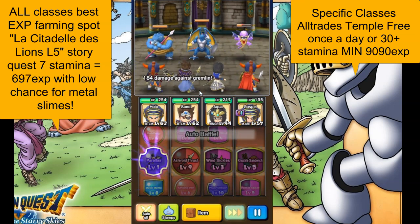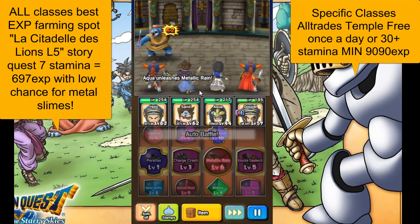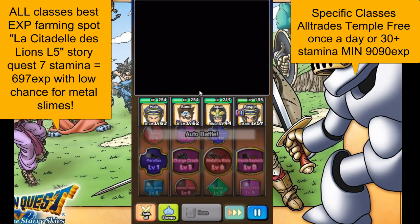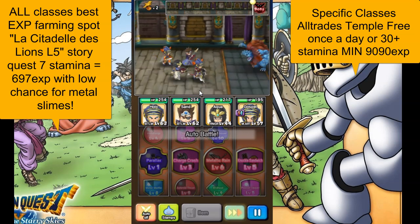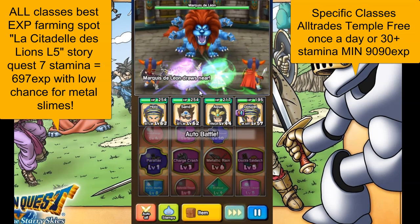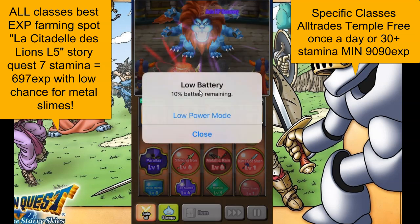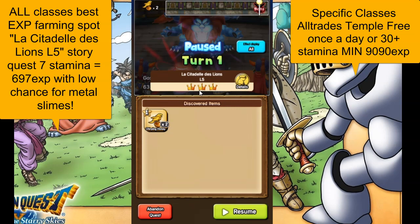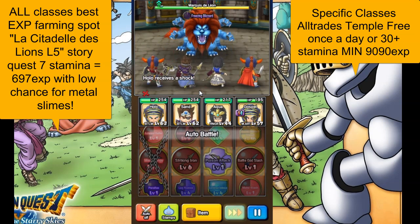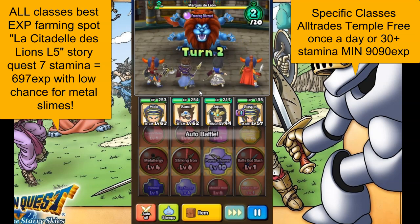You can level up any class — it doesn't really matter what class you are, you're still going to get the same amount of EXP. In this battle you can actually get really lucky and find metal slimes — it does happen. Every so often you will find metal slimes as one of these normal monster fights and you'll get a ton of EXP. At the end here, we get approximately around 600–700 EXP, and when you do get metal slimes — there's two of them that I've seen — if you can kill both of those, you get around 1,300 EXP for 7 stamina, and then you get all your multipliers.